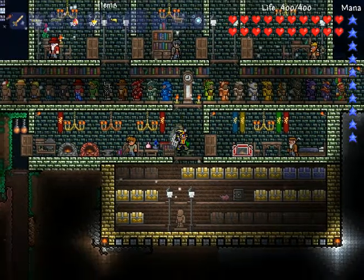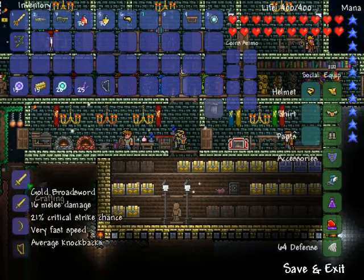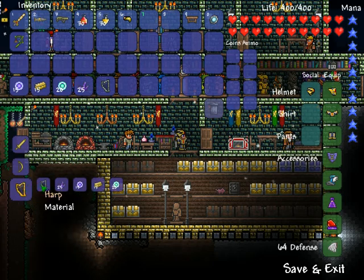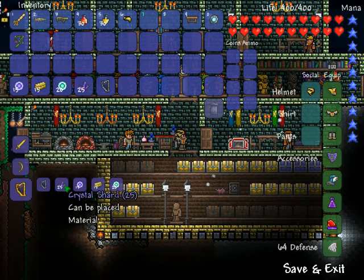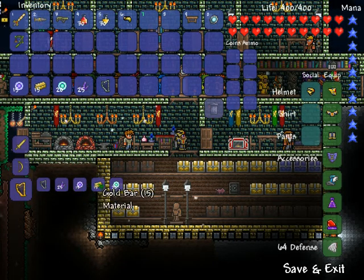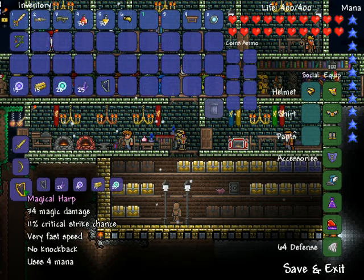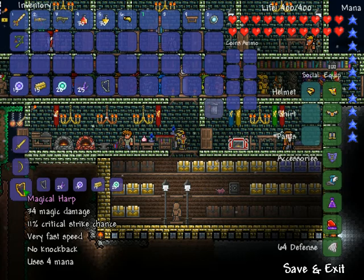Once you have all that, go over to your Mithril Anvil. Magical Harp requires one harp, 25 crystal shards, 15 souls of night, 15 gold bars, and 20 souls of sight. You can get the souls of sight from defeating the Twins.